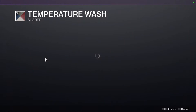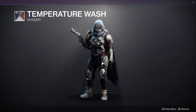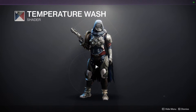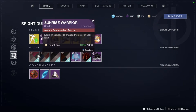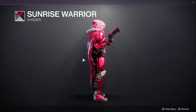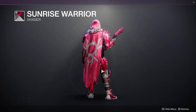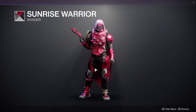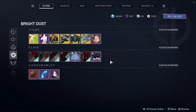Next one is Temperature Wash, which is okay. I personally don't like shaders that have red, white, and blue — it just reminds me of America. Last but not least, Sunrise Warrior, which is a pretty cool shader if you like pink. I've been trying to use it, but I just do not like how pink looks on my Hunter. At least I haven't found an armor set that I like with it.